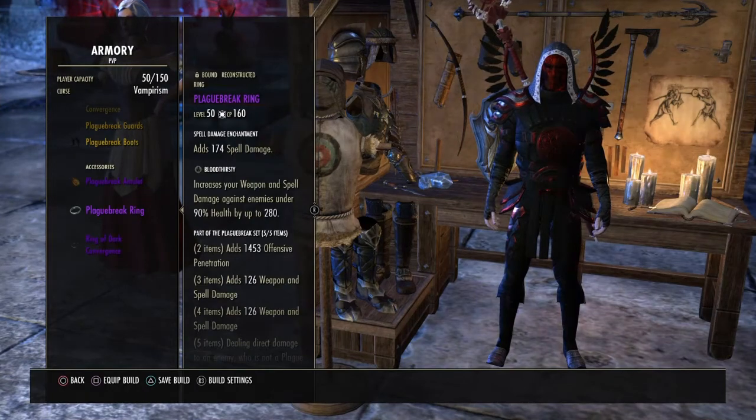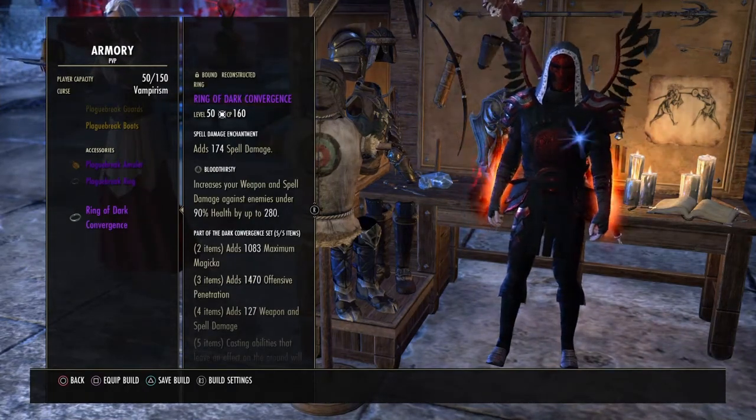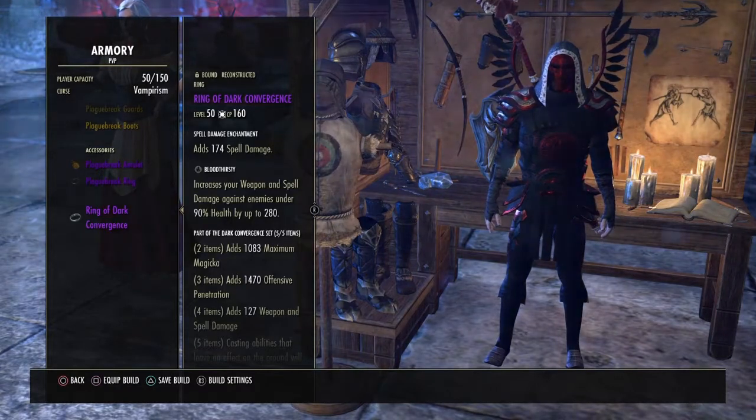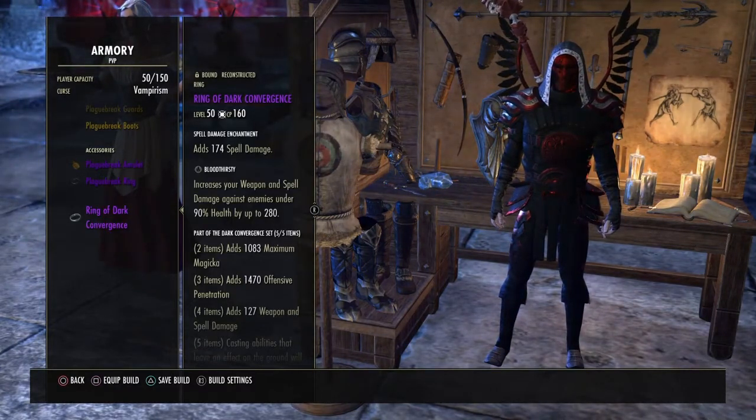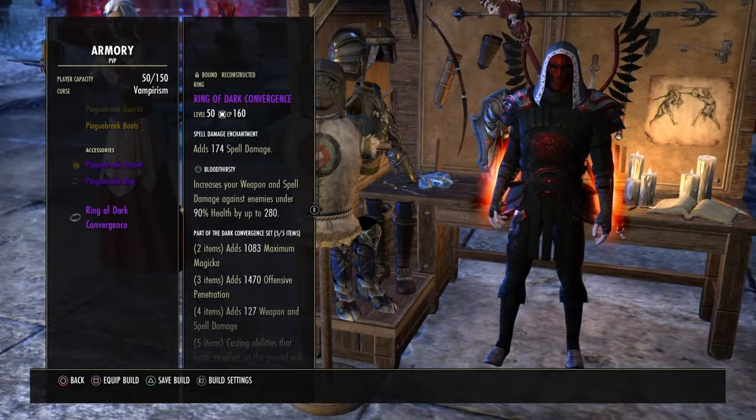Plague Break necklace and Plague Break ring, with a ring of Dark Convergence — both with bloodthirsty and both with the spell damage enchantment. You cannot complain getting that extra spell damage — it's a lot of spell damage if I burst.